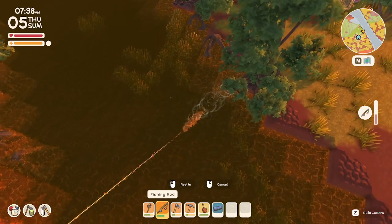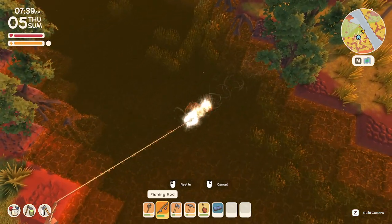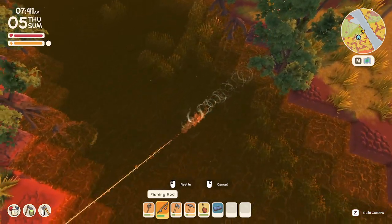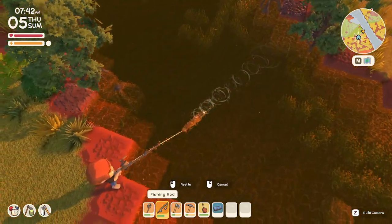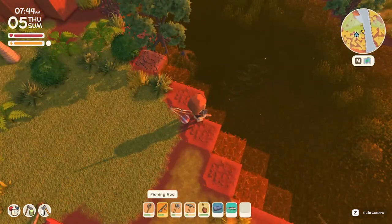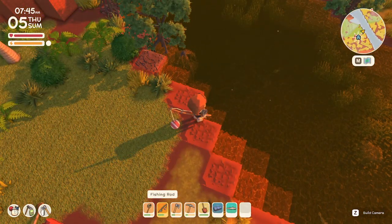Stop splashing, reel it in. Just reel it in, take your time. Eel-tailed catfish — nice! And that is fishing in a nutshell.